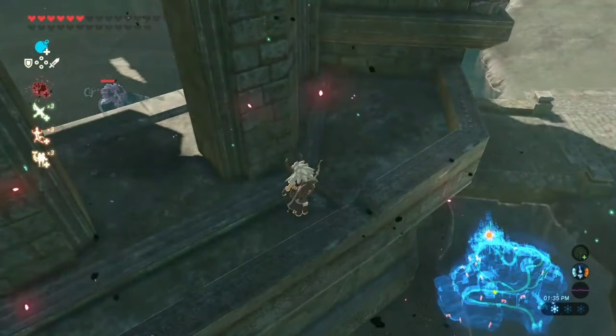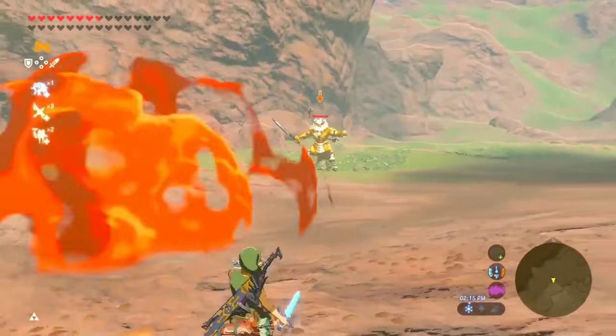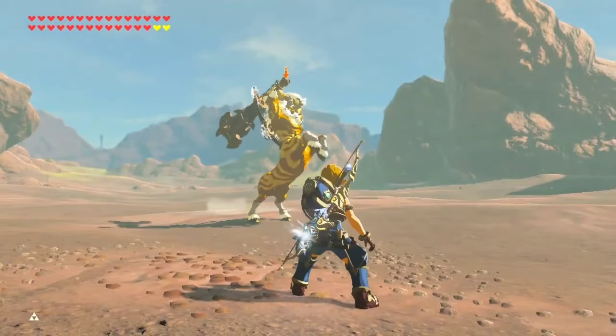I started with a standard centaur stat block and added all of the abilities that your typical Zelda fan will love — or hate. Longbow? Yes. Flame blasts? Yes. Explosion? Yes. Ridiculously fast, tons of hit points, hits like a truck — yes, yes, and yes. Shout out to 100% Zelda for all of the different Lionel clips here.